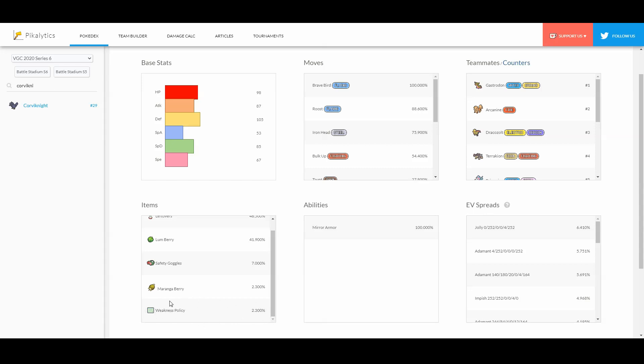Lastly, Weakness Policy is less popular because it's really hard to proc on Corviknight — it will just do too much damage to it otherwise. This one's less popular but you can still use it. I would recommend Lum Berry, Safety Goggles, and Moringa Berry. I wouldn't use Leftovers unless you're running the iron defense set.